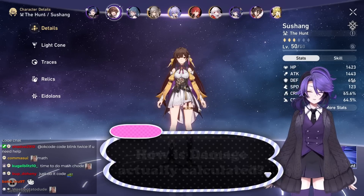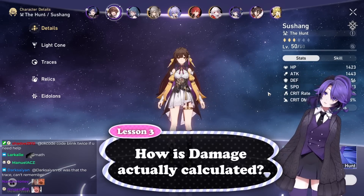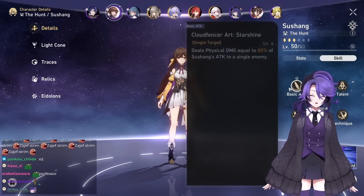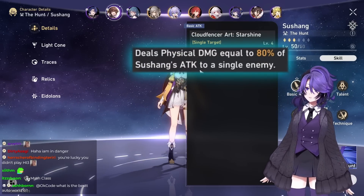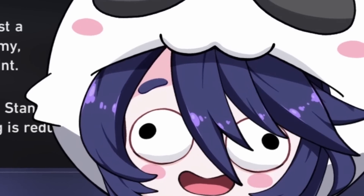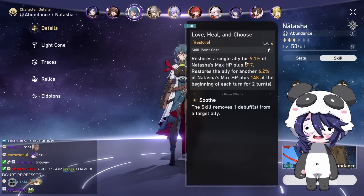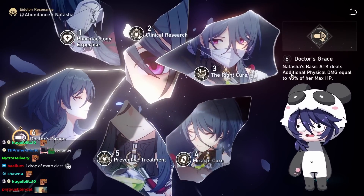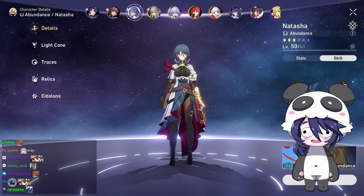Now we go over how damage works in this game. Everyone knows about attack — your attack is that number. How you do damage: if your skill scales off attack, it's gonna tell you the skill scales off attack. If your skill scales off HP, it's gonna tell you it scales off HP — unless you want to build DPS Natasha, whose basic attack scales off HP. That is the baseline.